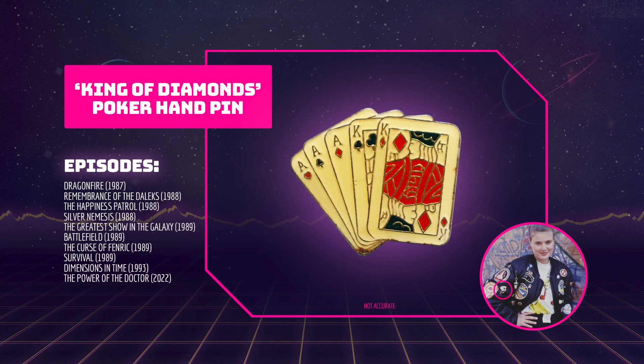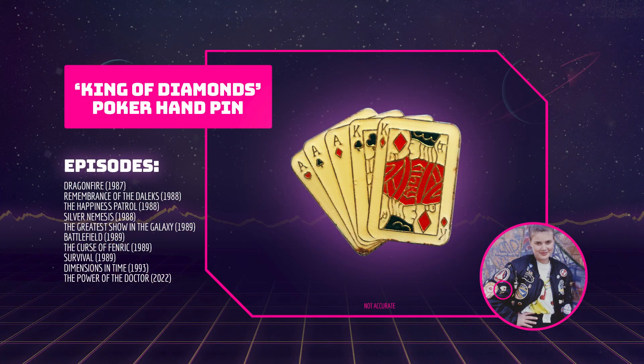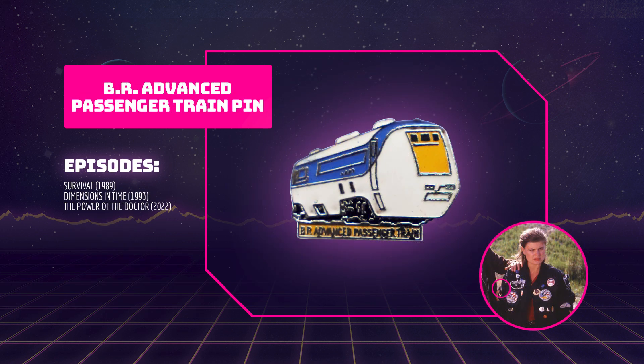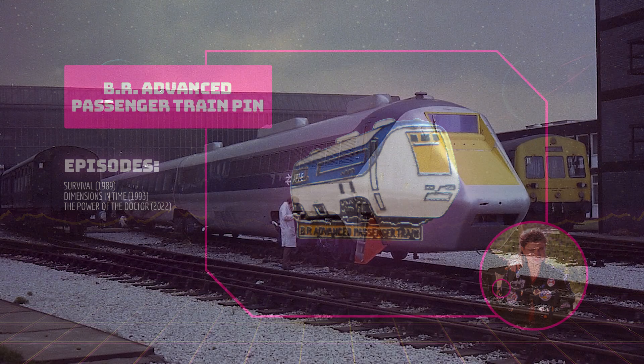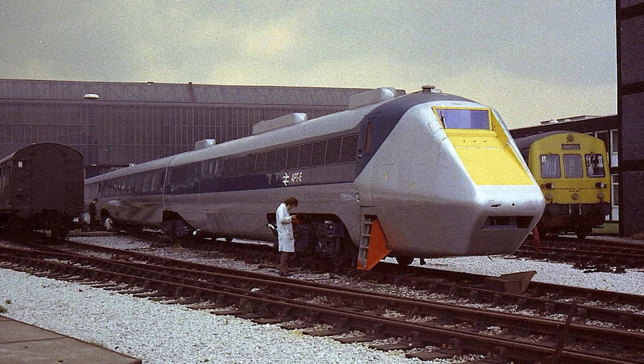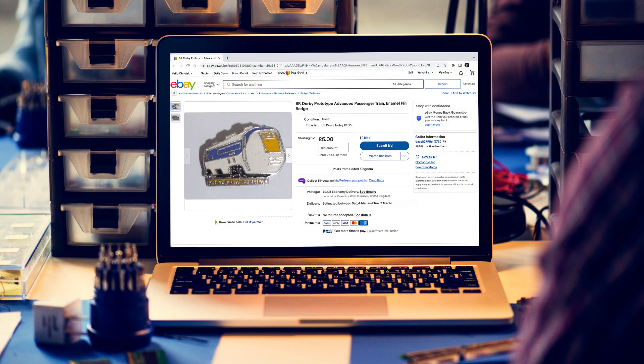This pin is essentially a poker hand showing five playing cards with a King of Diamonds on top. The pin is always present on the jacket, but the placement moves in The Power of the Doctor. It's a bit tough to find this exact hand online, but with a bit of perseverance you should be able to get one from eBay or Etsy. The British Rail Advanced Passenger pin replaces the King of Diamonds pin in Survival, Dimensions in Time and The Power of the Doctor. The Advanced Passenger Train was a tilting high-speed train developed by British Rail during the 1970s and early 1980s. These pins are pretty easy to find and often pop up on eBay.